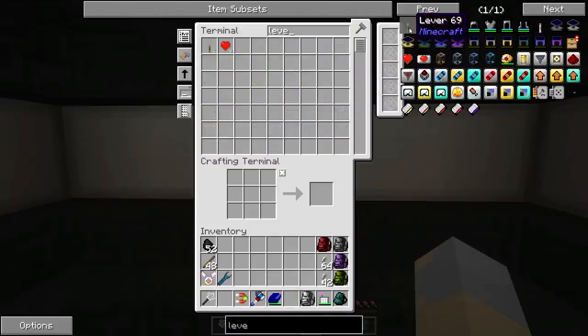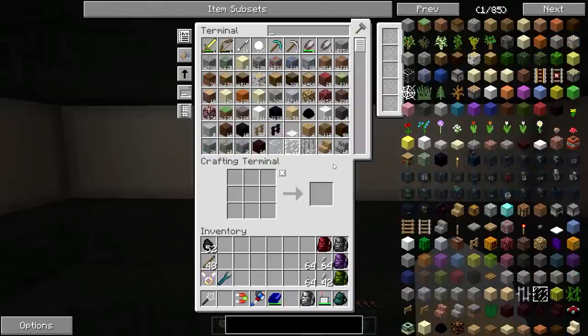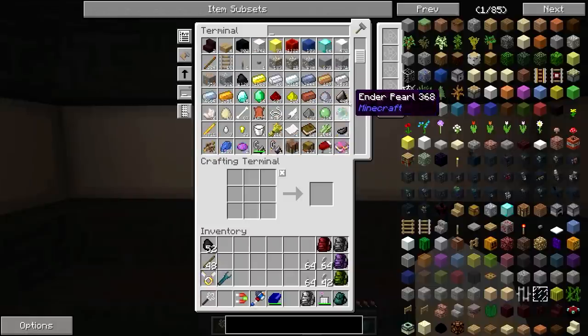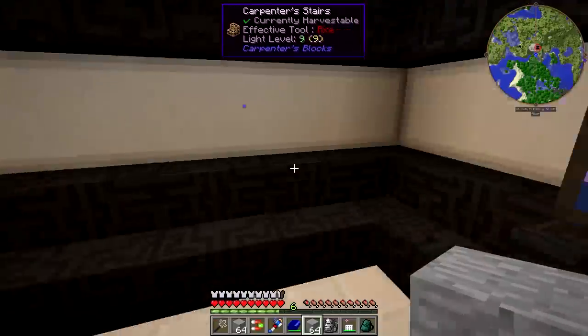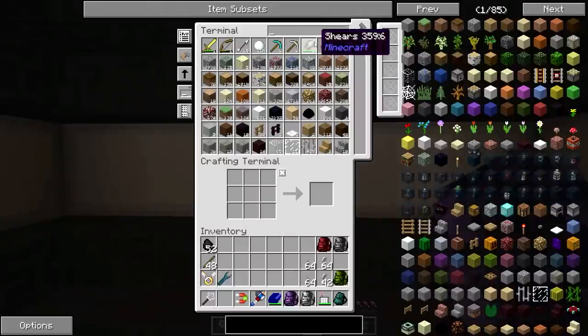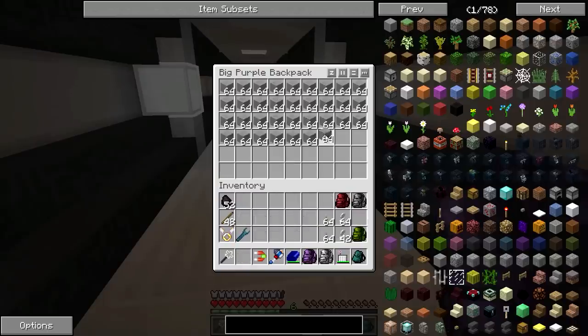We're going to need some levers — made two stacks of those. And then we're going to need some blocks. We could just go smooth stone. Maybe even a chiseled version of it. Why don't we do that? We'll just take a bunch of smooth stone with us — just a whole bunch. Let's fill up the purple backpack with building materials. That should be more than enough smooth stone.